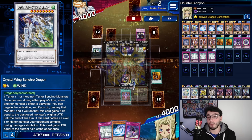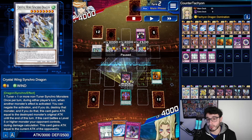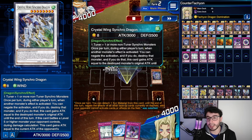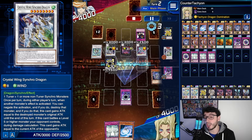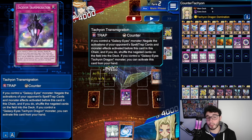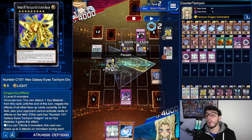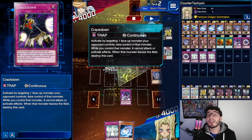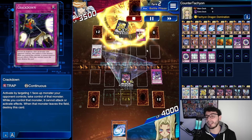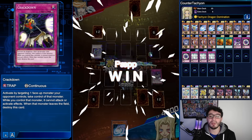The opponent tried to use Crystal Wing's effect. Tachyon negated all face-up cards, then Transmigration negated Crystal Wing — shuffled back to the extra deck. With Tachyon's effect, we negated the effect of all other face-up cards including Crackdown, so our stolen monster came back. Then we attacked directly. That's how you do it.